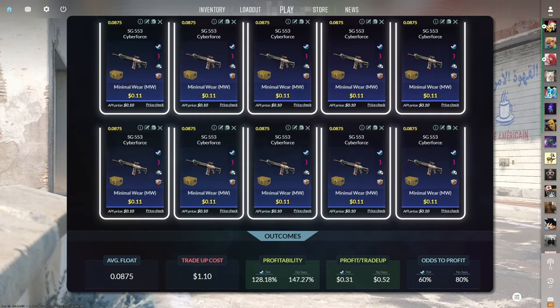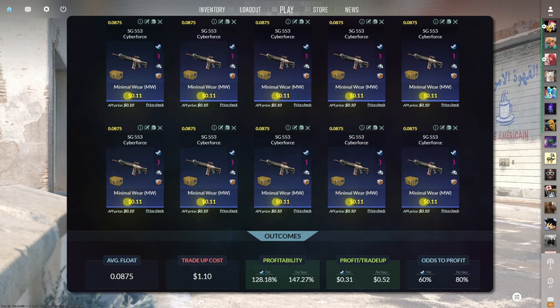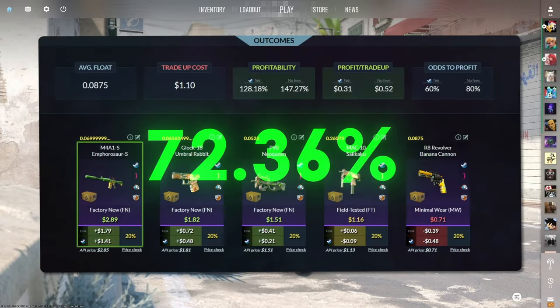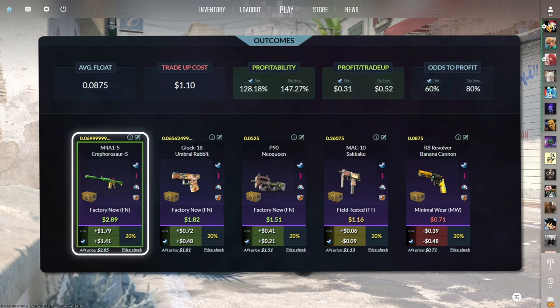The sixth tradeup consists of 10 minimal wear mil-spec skins from the Revolution case below a 0.0875 average float. Make sure to get each input for 11 cents or less. This tradeup costs $1.10 total and has a 128.18% profitability after Steam fees with a 60% chance to profit each time. The factory new M4A1-S Amphorasaurus is easily the best at just under $1.50 of profit.